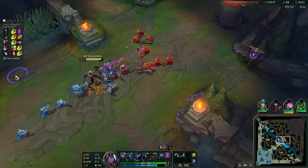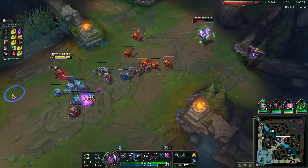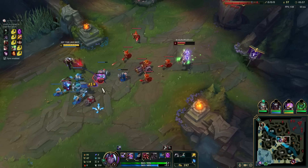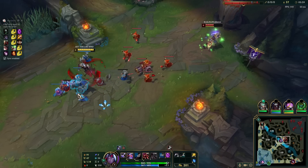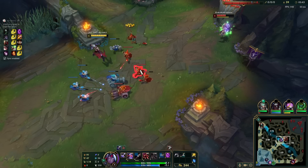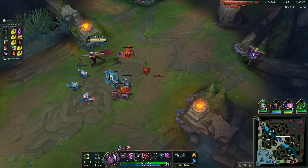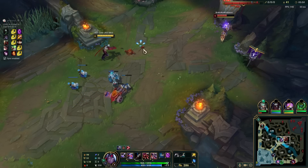Half HP down, how do you like that my friend? I think I can just start pushing, and once I get level 6 I'm gonna one-shot him on the turret. Should focus on the farm a little bit more.